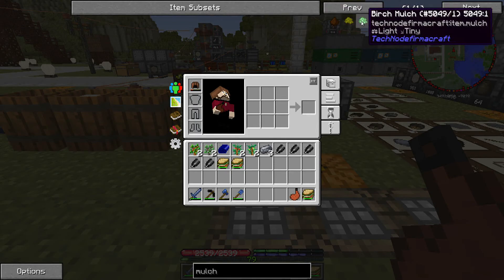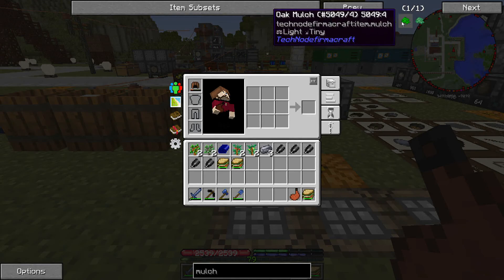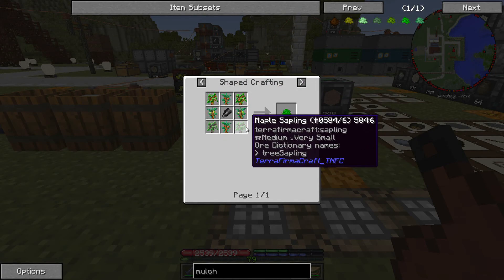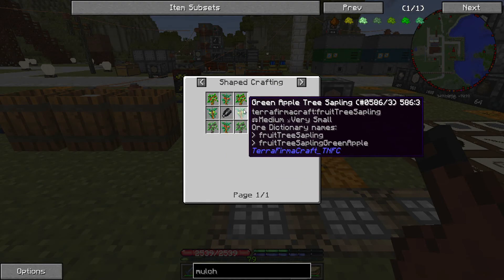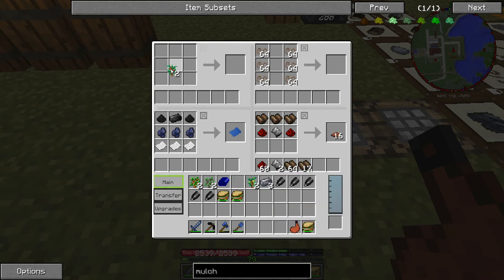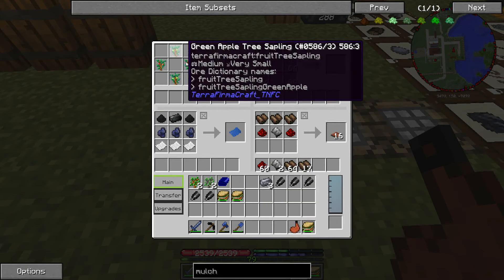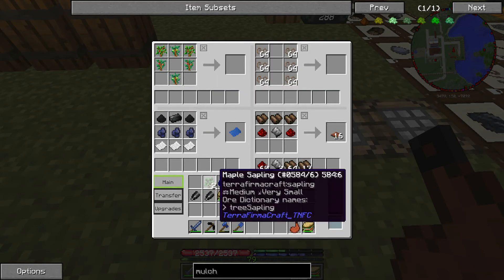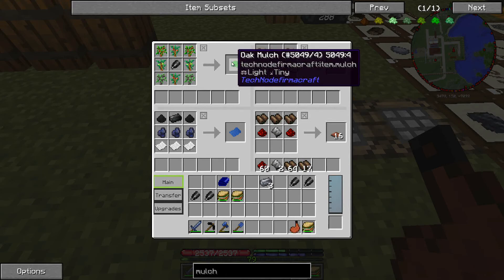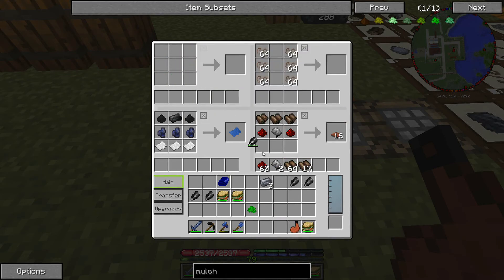We are going to make the oak mulch. The oak mulch takes two oak saplings, two maple saplings, two red apple saplings, and two green apple saplings. Oak on top, maple on the bottom, and then we need a pair of black steel shears. This is going to make oak mulch.